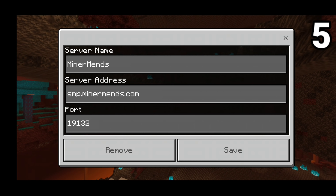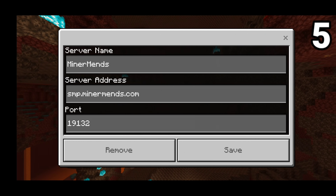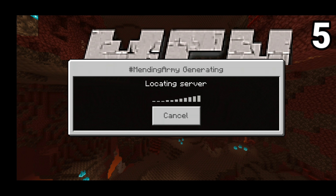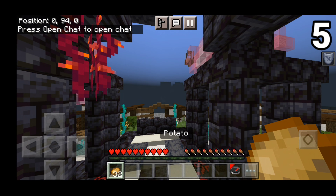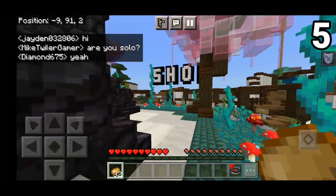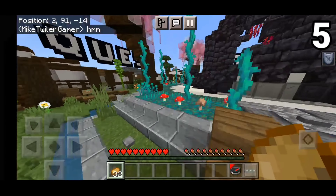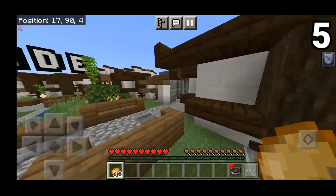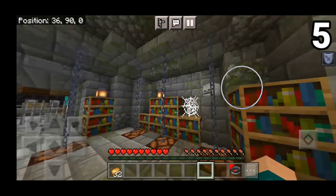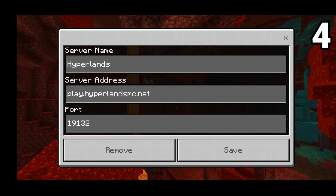On the number 5 spot we have MinermendsSMP. The IP is smp.minermends.com and the port is simply default 19132. This is made by the YouTuber MinorMens and think of it like a realm but in a server with survival aspects. At the time of recording it was whitelisted, so only a few people could join, but hopefully it's open by the time you watch this. It features a shop, a trade system, anti-cheat, and a Discord for reporting bugs — one of the most polished survival servers out there.